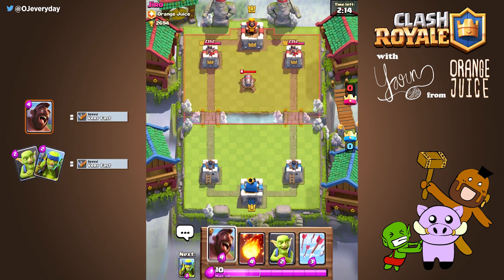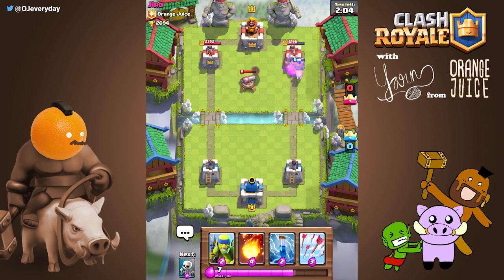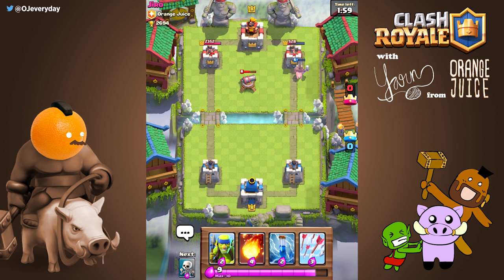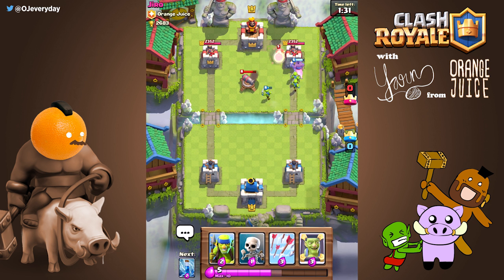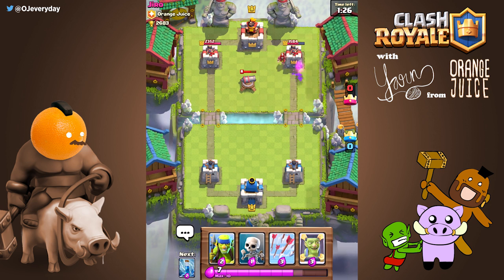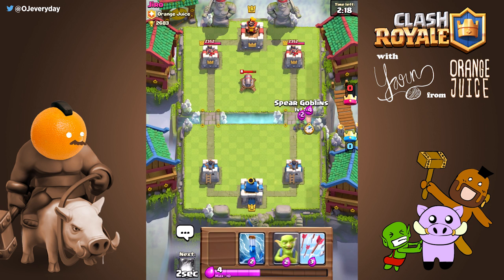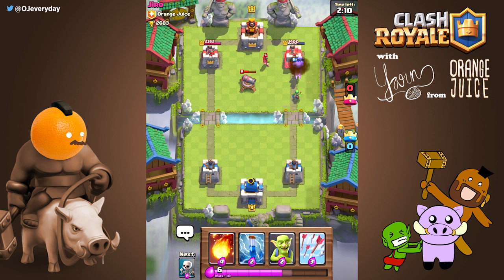Both goblins complement the hog since they can match the hog's very fast move speed. Melee goblins can be devastating since they offer high DPS to complement the hog, but the drawback is that they're more susceptible to splash. Spear goblins can chip away at a safe distance when facing splash units — they're less susceptible to splash.